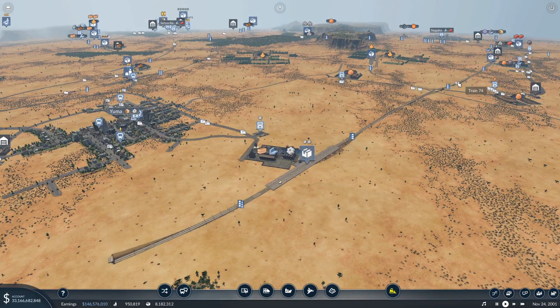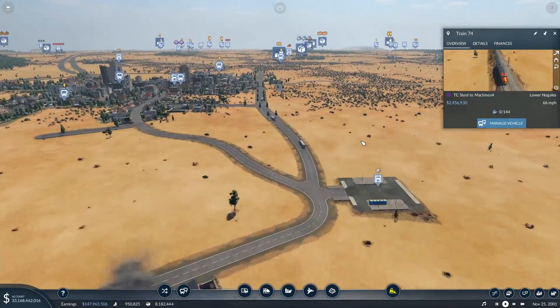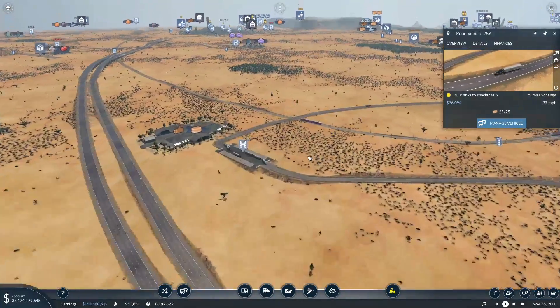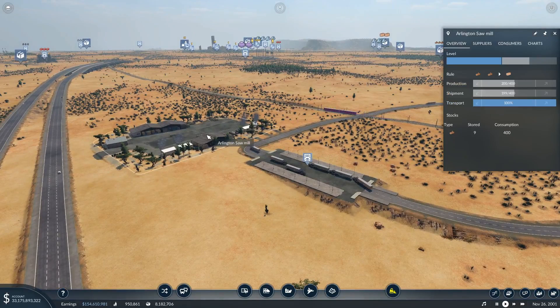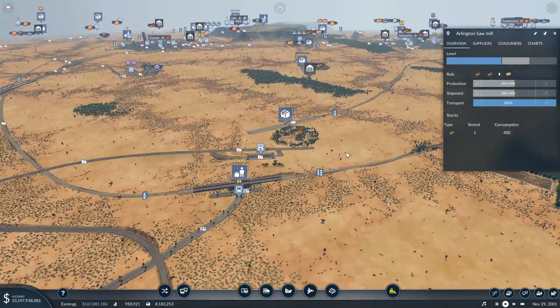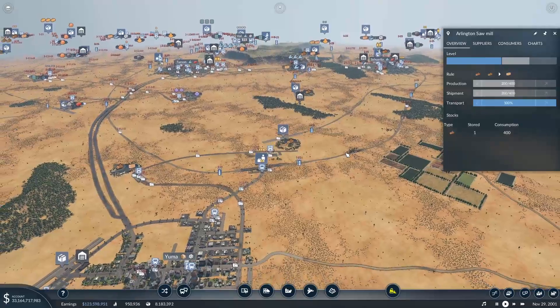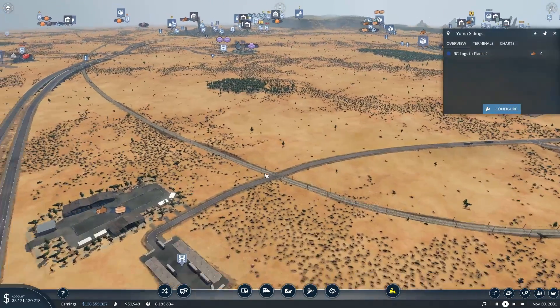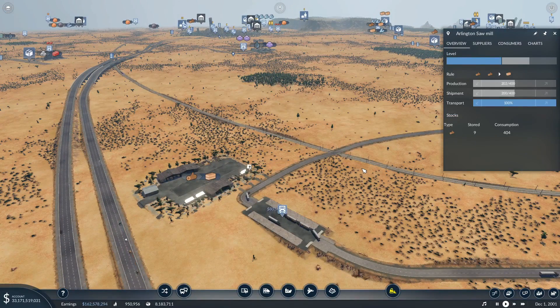The steel is brought by train — we have no issues there. You're carrying wood; I assume you're bringing it from the forest. This is the logs to planks. Transport's 100%, we're backed up a little bit. Shipment 200, production 200 — so we're meeting our needs there. It looks like this place needs more logs to get these numbers up.